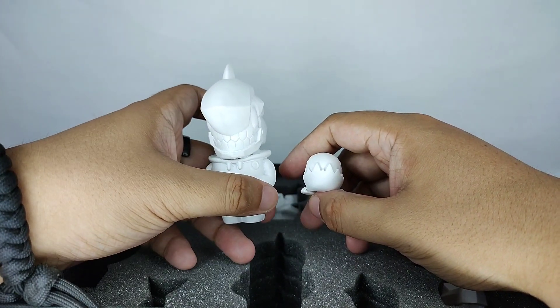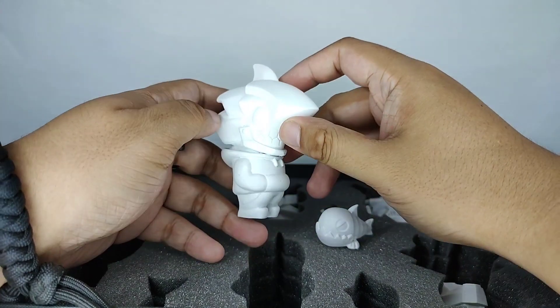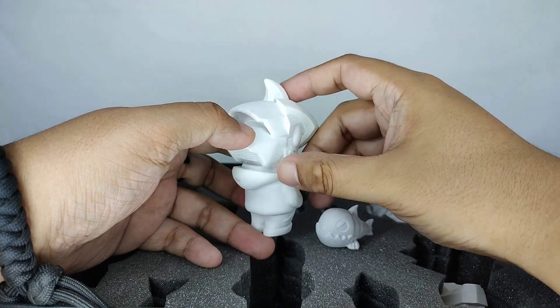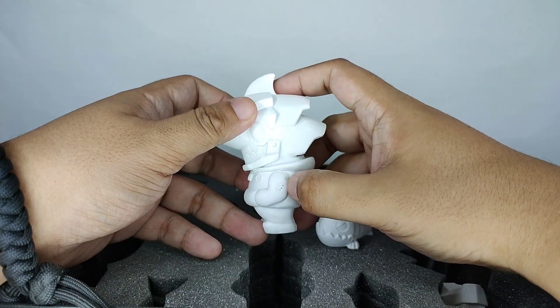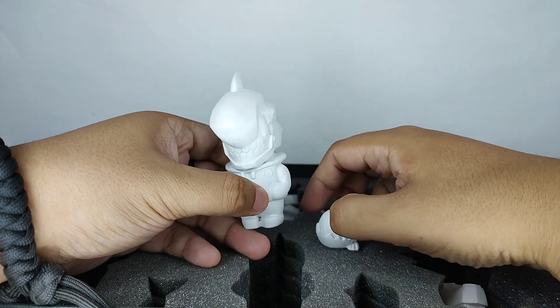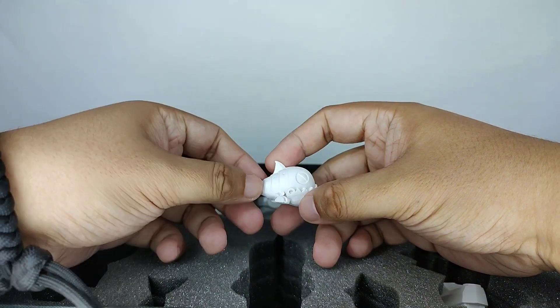Now we have Sharko and Remy. Let's give him a little spin — there's a little dirt there I can remove later. Let's give him a spin, and then we have Remy, his companion, of course.